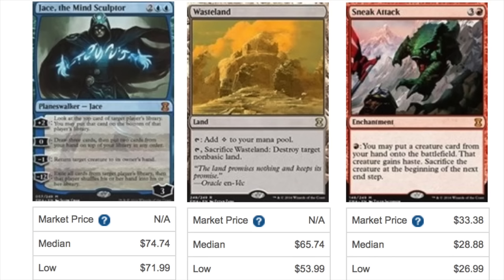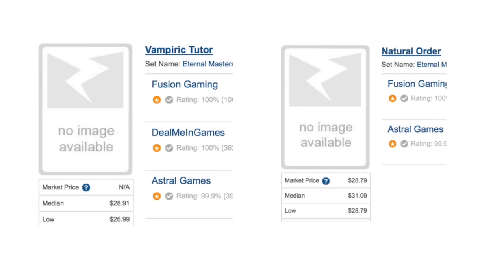I was unhappy that they didn't include Show and Tell, but at least you got one piece of it. Sneak Attack is around $28.86. We'll look at four more cards — two of these cards don't have images yet. Vampiric Tutor has new artwork, and I'm not sure if it's better or worse, but it's around $26 to $28.91 depending on how you look at the prices.